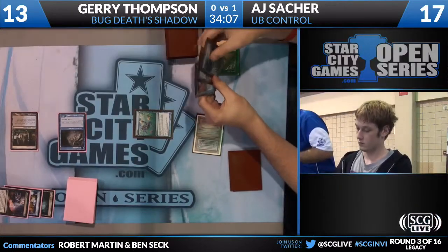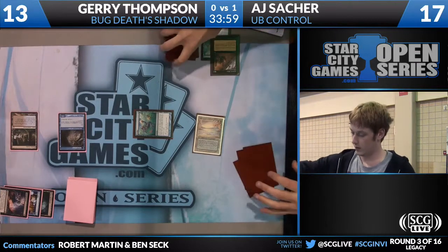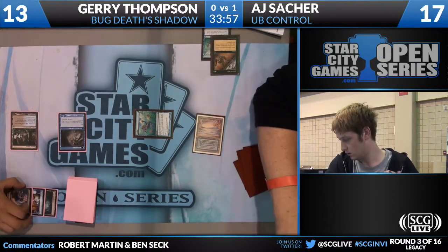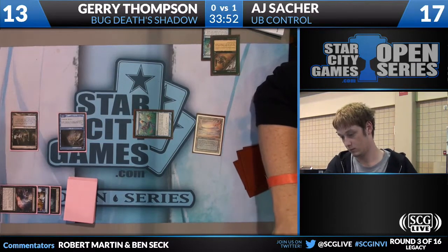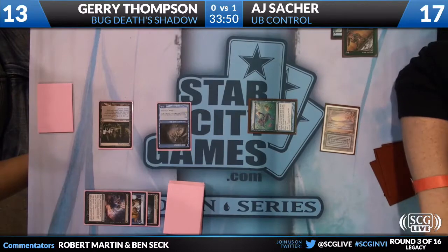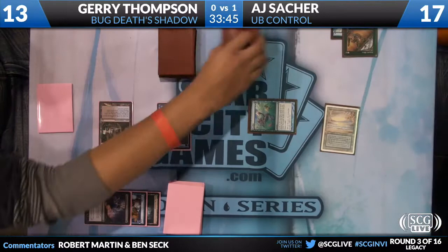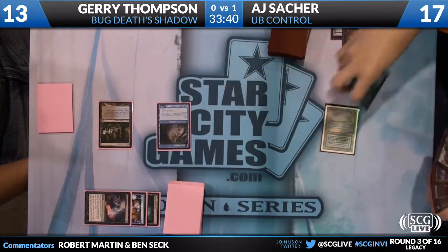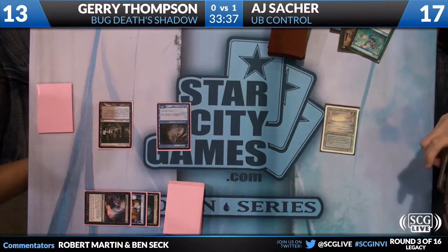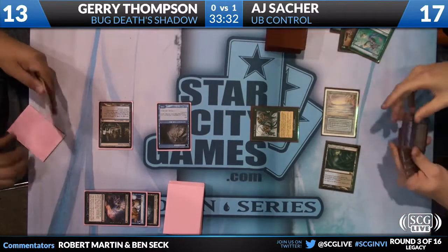There's a Ponder with a Brainstorm, and it looks like two lands. He probably shuffled — he didn't really have any good ways to shuffle his deck. I think he really wants to find another cheap removal spell, or just something more powerful than two lands. He does have one Go for the Throat, so he has another kill spell option. He actually drew a Ghastly Demise, which is actually perfect right now — so he can play Ghastly Demise. He brought in the Ghastly Demise. And that'll be Dazed.